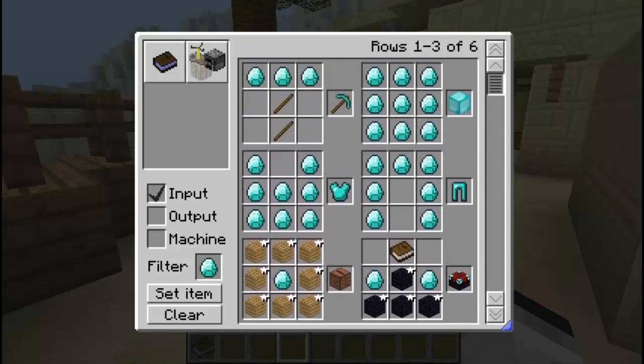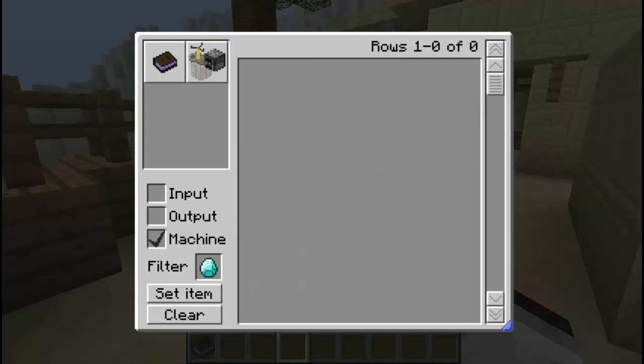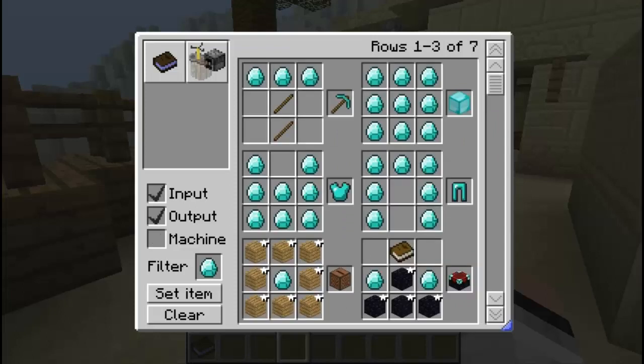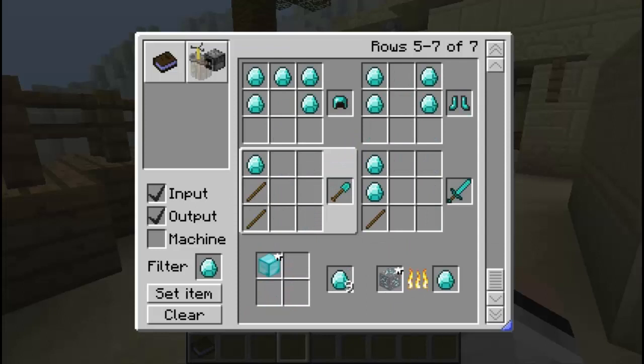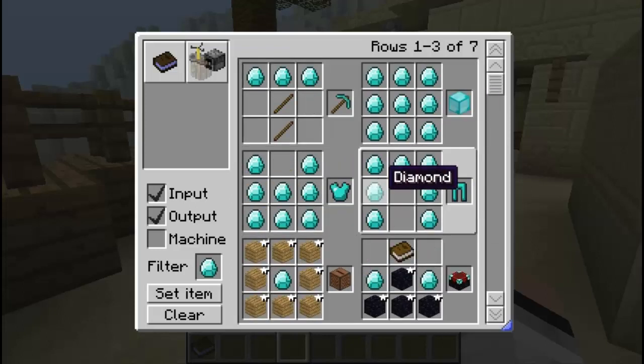Let's take off output and go to input — what can you craft with diamonds? There's a huge list: a jukebox, a sword, and a whole bunch of things. For machine, there's nothing. But with input and output you can filter anything you like, see how to obtain diamonds and see what you can craft with them.